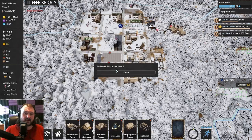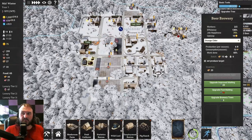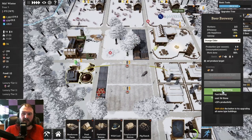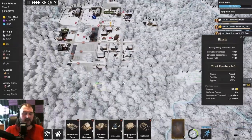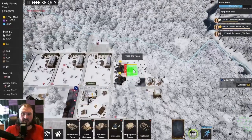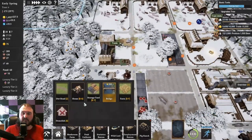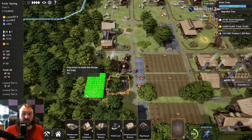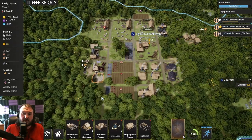We got our first level three house — that's exciting. More research, more money — always a good thing. We're doing it through brewing beer. We could get the improved malting, but we can't get the fast malting quite yet, we need a few more stones. Now that we're in the middle of winter, coal is going to be a pretty big issue fairly soon. We could probably get another coal burner. We'll place a coal burner over here with our beer brewer, then place some storage — a four by six for beer, and a four by six for coal.